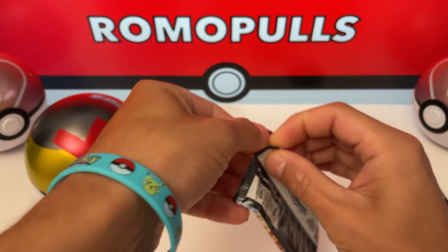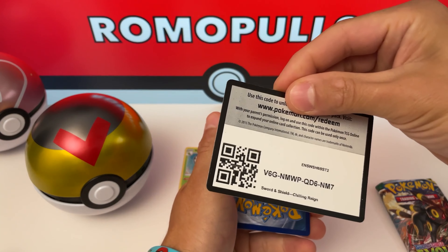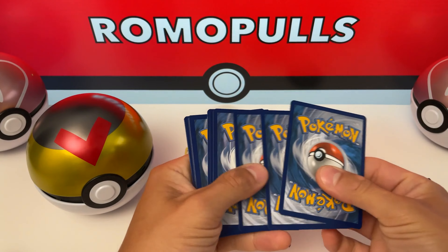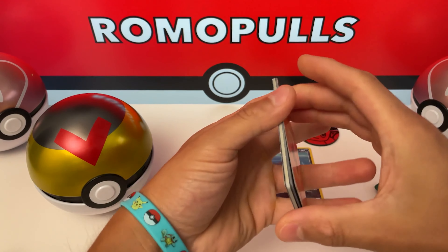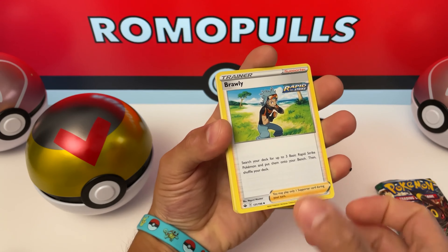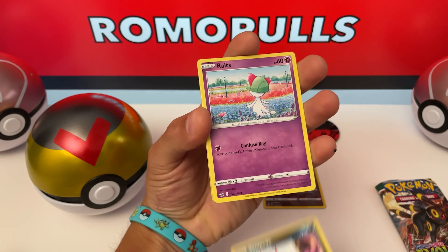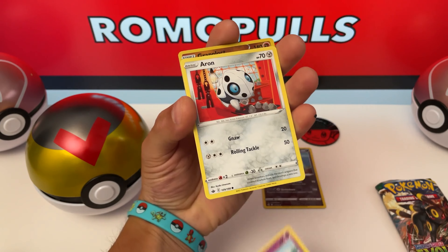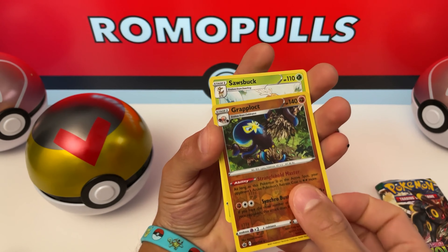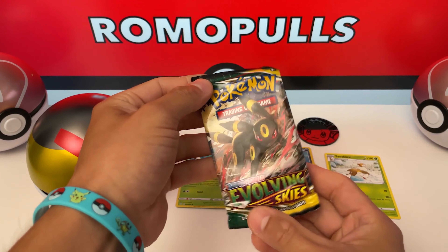Chilling Rain. One, two, three, four. Energy, Welcoming Lantern, Clara, Brawly, Lapras, Bounsweet, Venipede, Routes, Aaron, Reverse Hollow, Grapplot, and Rare Non-Holo Sawsbuck. Onto the last pack.